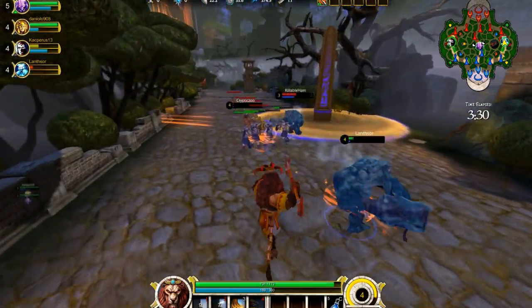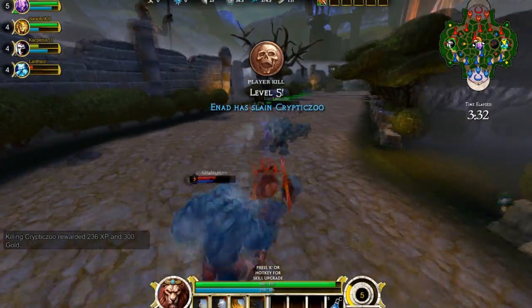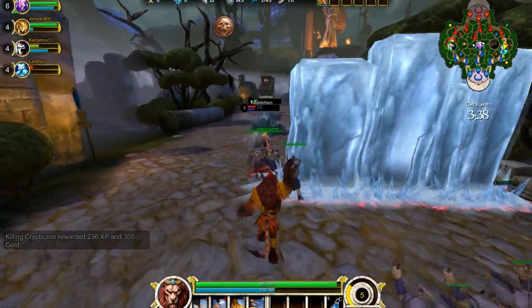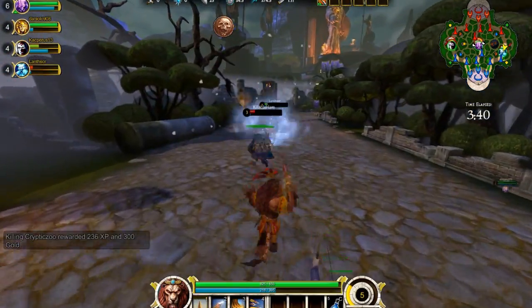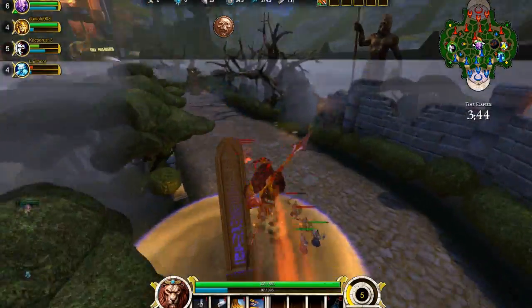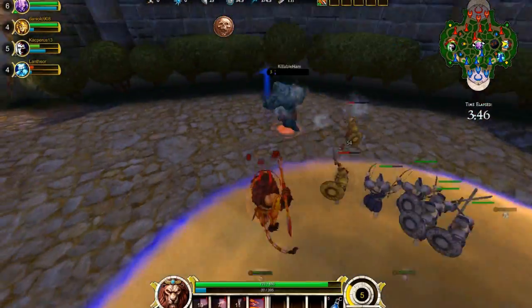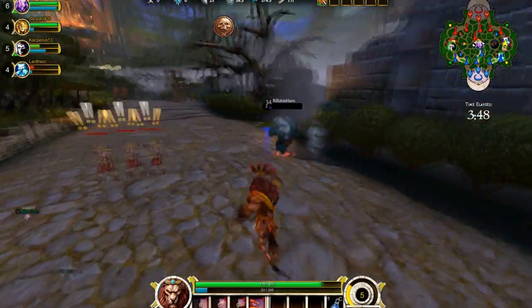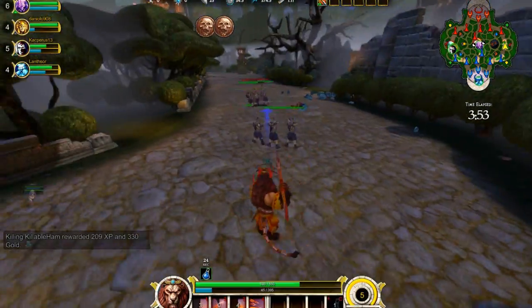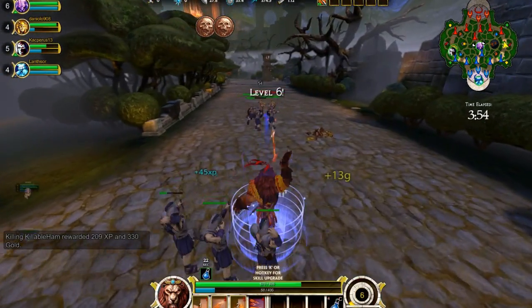If we can get this guy — yeah, I got him. Sweet. This guy just ran way too far — he's so dead. If he really gets away, I can just ultimate him. There we go. Got a nice double kill there. That's pretty nice.